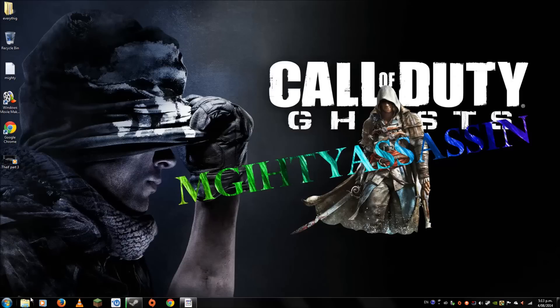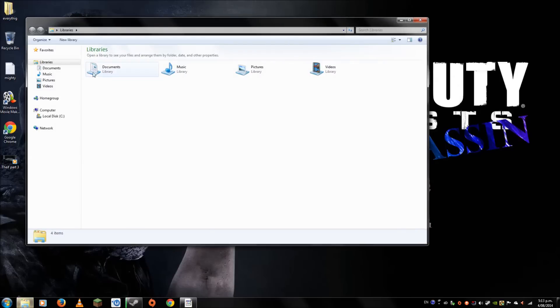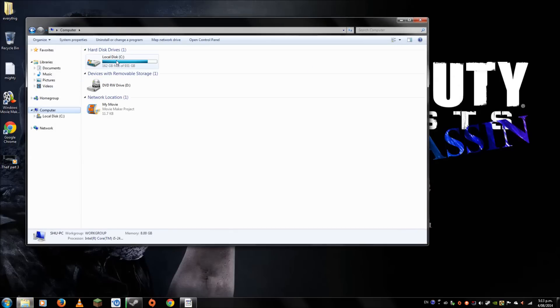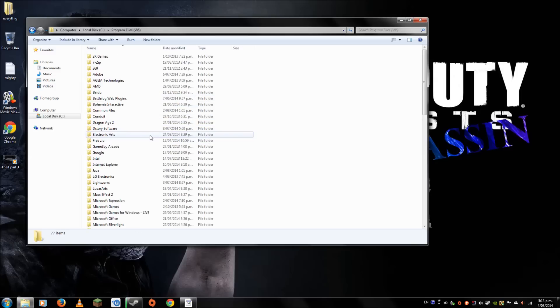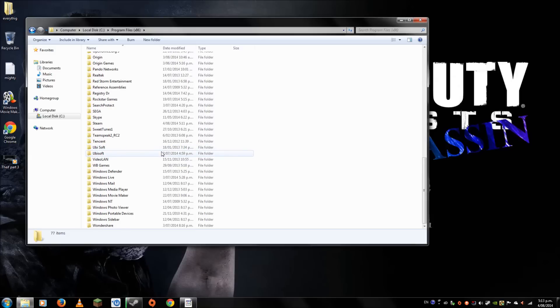The first thing you want to do is go to your files, go to Computer, then go to Local Disk. So if you guys downloaded it on Steam, you want to go into Steam. If you downloaded it on disk, I think it shows up as 4A Games or something like that. First go to Program Files, and if you downloaded it, 4A Games will show up there. But I downloaded it from Steam, so I'm going to look for Steam.